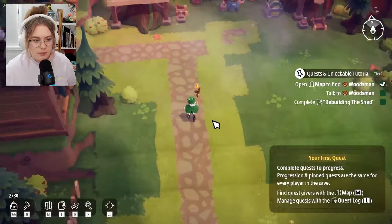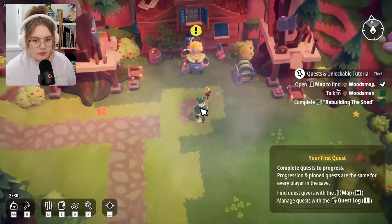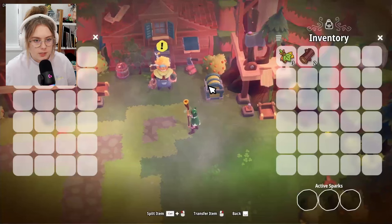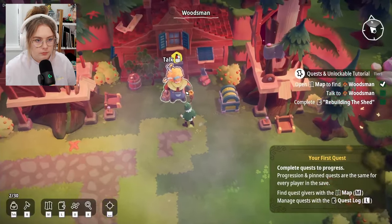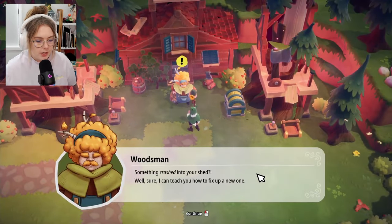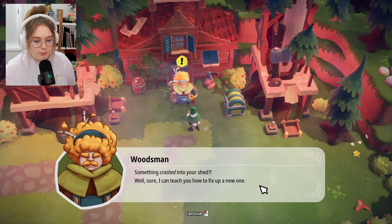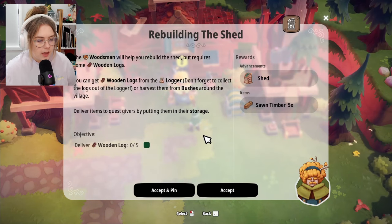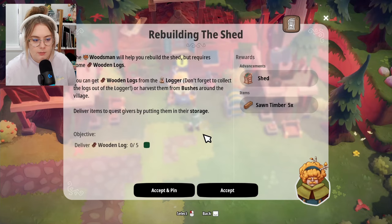Found the woodsman. Something crashed into your shed? 'Sure, I can teach you how to fix up a new one.' For rebuilding the shed I need wooden logs from the logger. Don't forget to collect the logs out of the logger or harvest them from bushes. Deliver items to quest givers by putting them in their storage — so their storage is specifically for quest items.